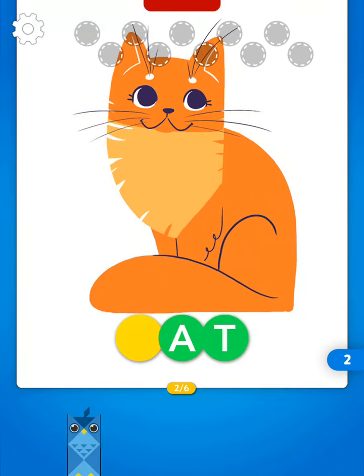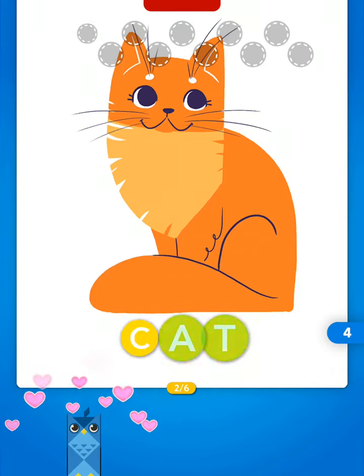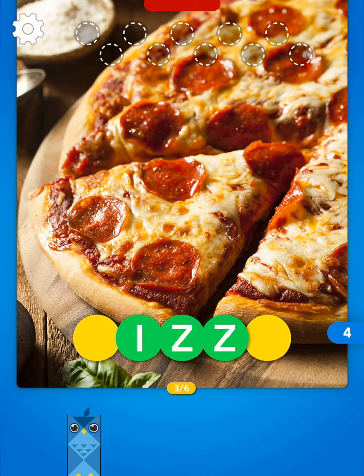There's a picture of a cat, so now we need the letter C. I found the letter C and I'll put it right down nicely on the table — I got it correct! I've got more points and you can see my bank is growing. Now it's going to tell me to clear the area, so I move it away.